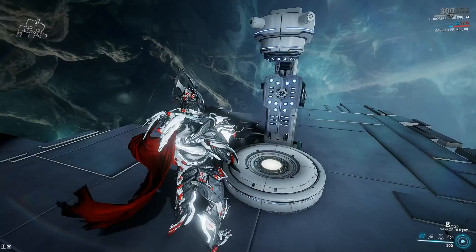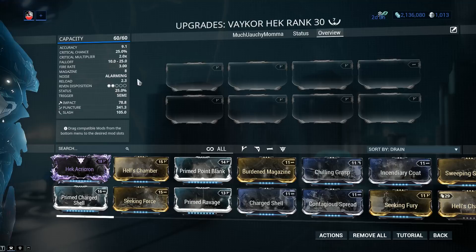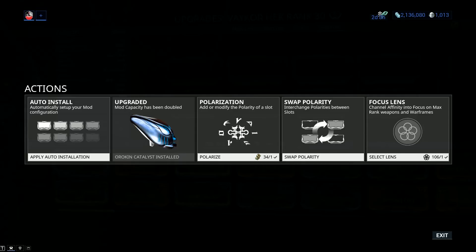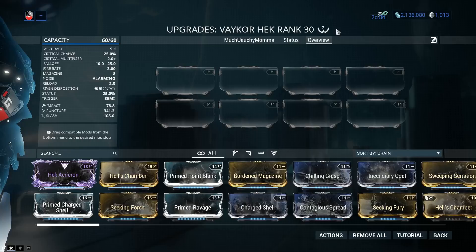Now let's jump into the stats to see precisely what we're dealing with. Mod capacity is gonna be 60 out of 60, and if yours has only 30 out of 30, jump into actions and install the Auto King Catalyst. This one can be found from Alerts, Invasions, or from the daily sortie. You can also pay 20 plat to have one installed. My weapon has been forma'd a total of 7 times, but I only do this to test various mod combinations. For your build, I'm recommending 4 Forma - simply add 4 V symbols or Madurai.